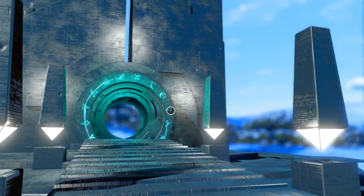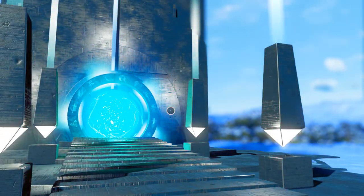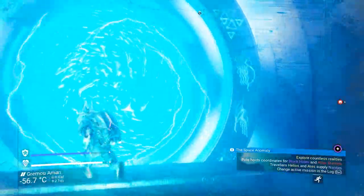Once you put in the coordinates the portal activates and you get that lovely animation — I think it's a small nod to Stargate, if anyone's ever seen Stargate SG-1 let me know in the comments. Anyway, once we get through, make sure the first thing you do is jump into your ship.